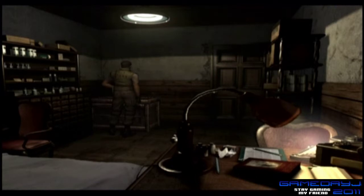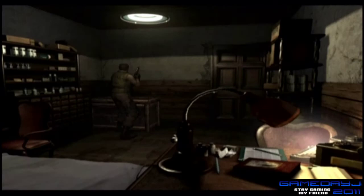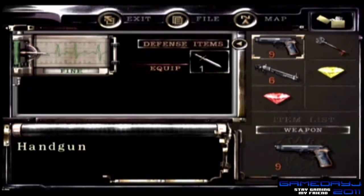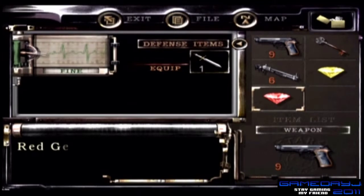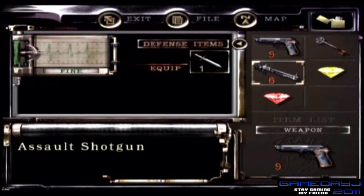Alright, what's up everybody, game day here again. Resident Evil 1 remake, Chris Redfield build, played on the Wii but it's the GameCube version. Why is Chris holding his side like that? I just had to go to the bathroom and I know you guys didn't want to hear all that, but that's why I had to take a break.